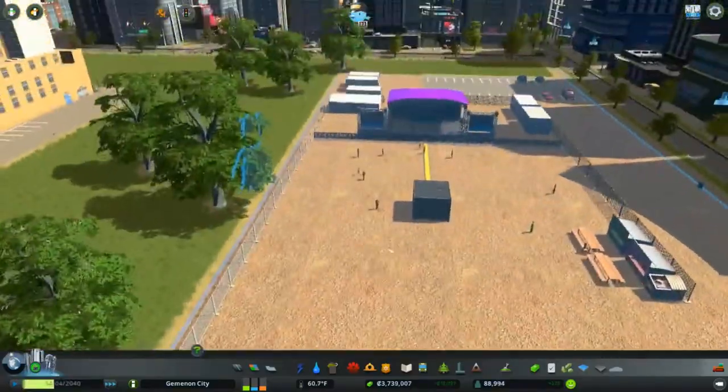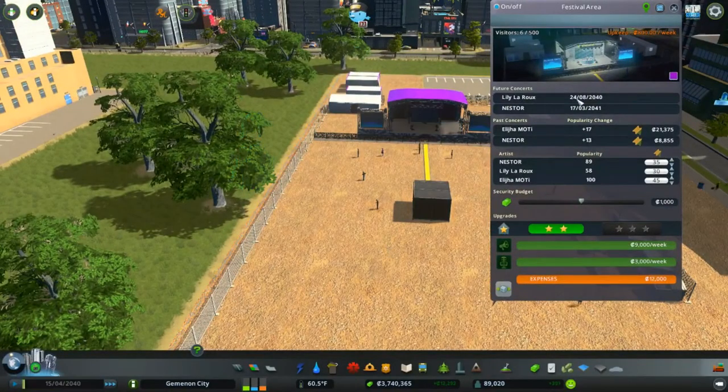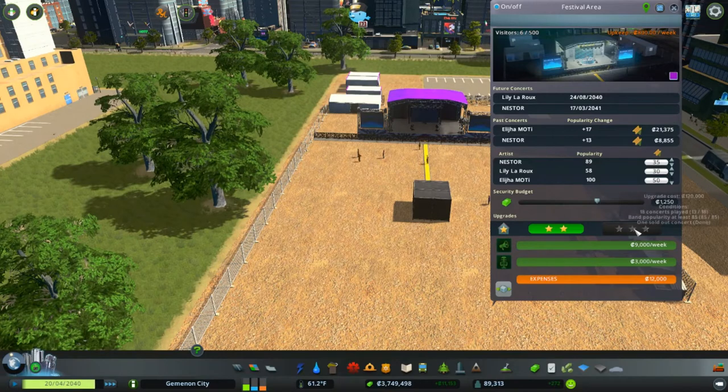Let's look at our concert area — we have 6 out of 500 here, probably because we've still got about four months before our next concert, and that's Lily. Lily is awful. Elijah is doing amazing — look at that, popularity chart change plus 17, so $21,000 in ticket sales income. Nice. We're going to raise that up to 50 — that's the highest it can go. We'll increase our security budget to $12.50. We can't upgrade this until we've had 18 concerts.